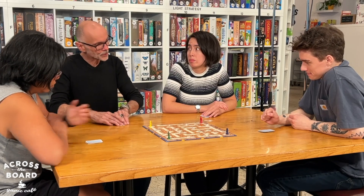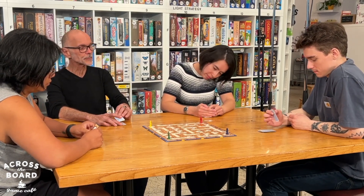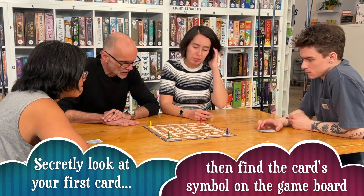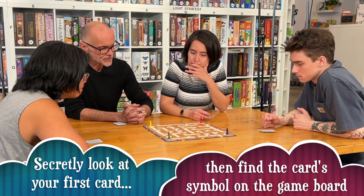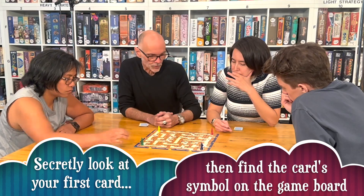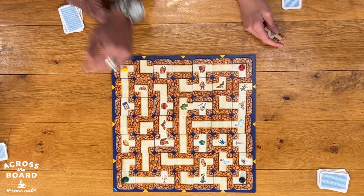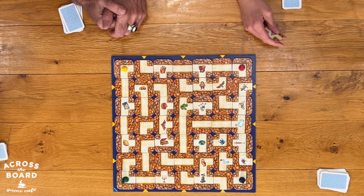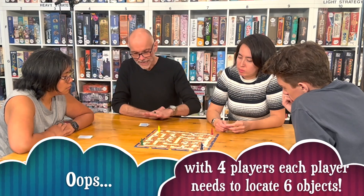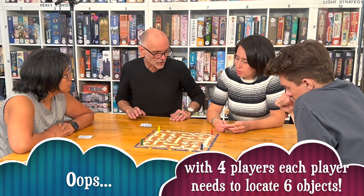Now all of you take the top card, look at that symbol, remember it as best you can, and put the card back. Don't tell me or anybody else what it is. So let's start playing Labyrinth — we are in a labyrinth, that's the name and that's the board. You can see there are a lot of passages here and a lot of the pathways are blocked by walls primarily. We have four characters here and our job is to find four articles in this labyrinth for our cards.